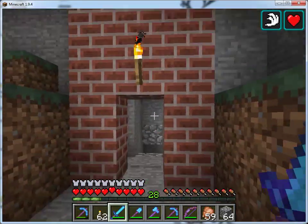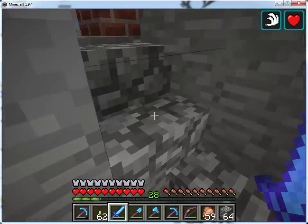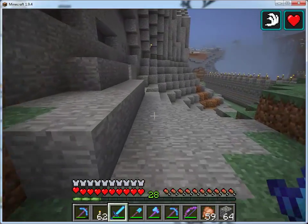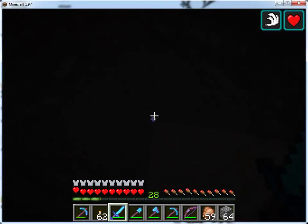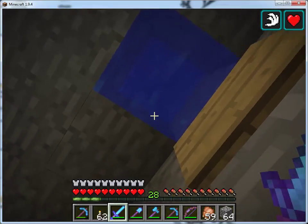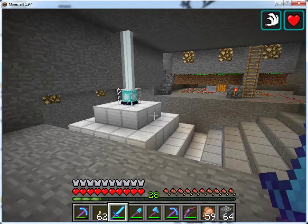This is where the base entrance originally was, and you can see there's a spiral staircase that still leads down to the base. But we're going to go down the fast way, which is this. For those not familiar, that trick will slow you down enough to prevent you from taking damage.